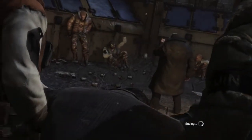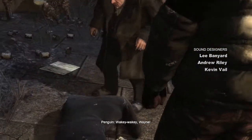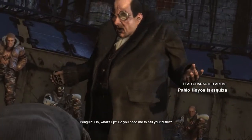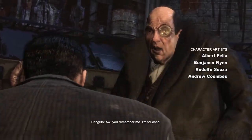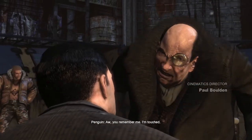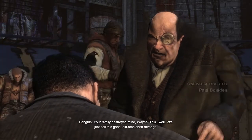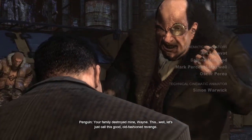Lights out, rich boy. Wakey, wakey, Wayne. What's up? Do you need me to call your butler? Cobblepot. Oh, you remember me. I'm touched. Your family destroyed mine, Wayne. This — well, let's just call this good old-fashioned revenge.